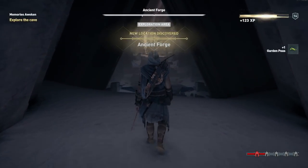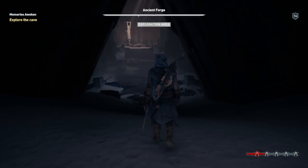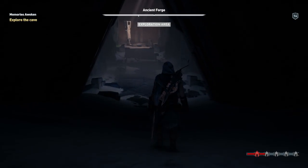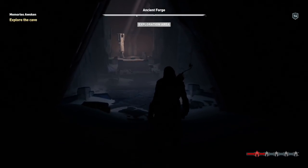I want to get into why it is a unique element for Odyssey storytelling, what it is used for, as well as possible foreshadowing and implications of the future with an Isu location such as the forge. So let's just get right into the video.